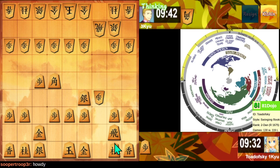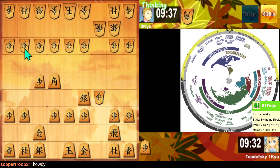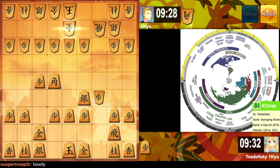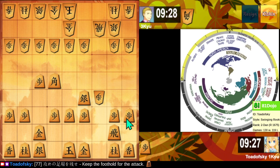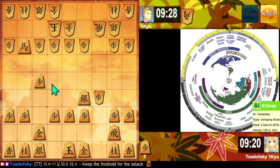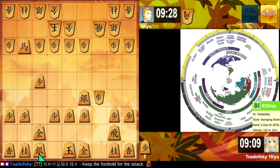I persist, still threatening this pawn and that one. Let me check - the overlay looks fine. For visual interest's sake, let's put a proverb up here: 'Keep the foothold for the attack.' Well, yeah, that's what I'm doing here - that's a foothold. This is also a foothold. There are lots of feet being held here. But yeah, the king is walking into the attack, which is a unique strategy. Oh, that's check.